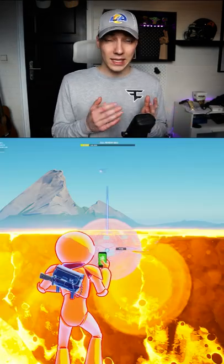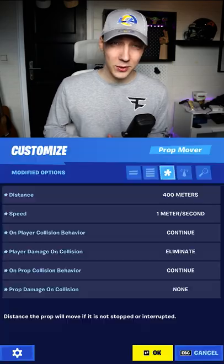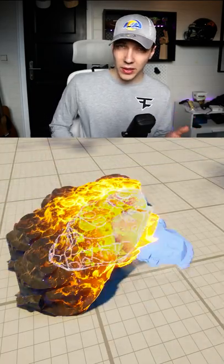Step 2: Take the prop mover and attach it to the meteor. Make sure that the arrows are pointing upwards and use these settings in the prop mover. Copy and paste the two together and make a floor out of them.